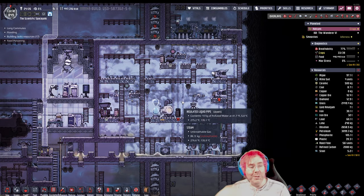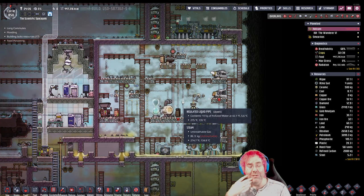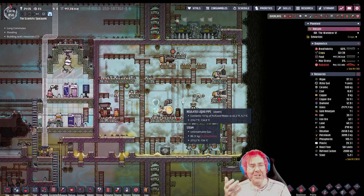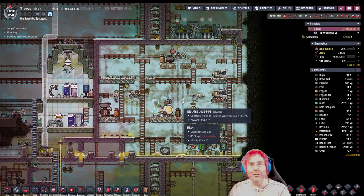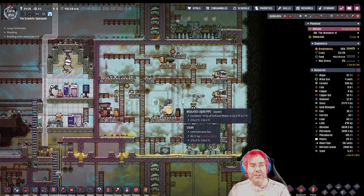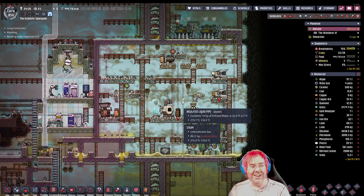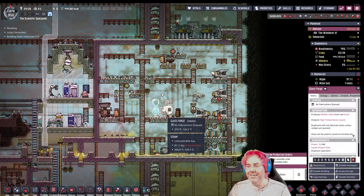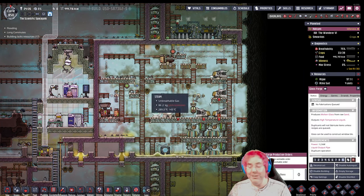When we do eventually come back to this game, it's a question of: are we gonna resurrect this base, or are we gonna do a new run? Probably a new one, just to figure out things. It might be interesting to do more things where we use subscriber names to name people in the game. That might be fun. When I started this I wasn't an affiliate yet, so I didn't even have subscribers.